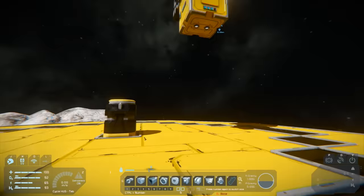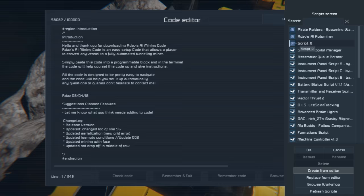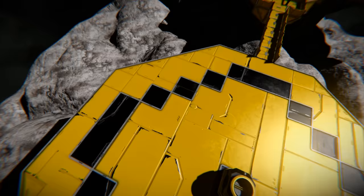Once that's pasted in, go to the programmable block on board, right-click on it, click Edit, then click Browse Workshop. Click 'Create from Editor' - this creates a new script that's local to your PC. You can rename it; I've already renamed mine to 'Ardav's AI AutoMiner'. Now it'll be very easy to set up another ship to use this script.